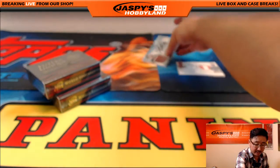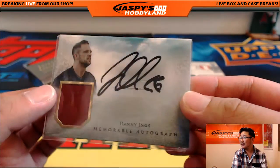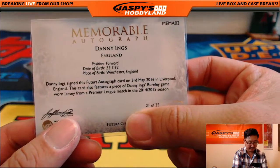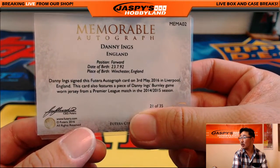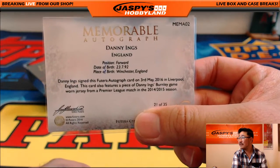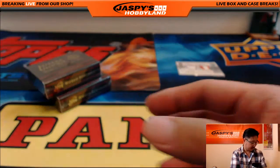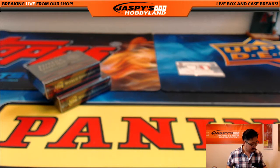The auto is — nice — jersey autograph, Danny Ings. That is 21 out of 35, a piece of his Burnley game worn shirt from a Premier League match in the 14-15 season. Nice Danny Ings autograph. Letter D for Curtis. There's a piece of the program — pieces of the programs are pretty cool — and that's a piece of his jersey with the autograph. Nice one, your first autograph.